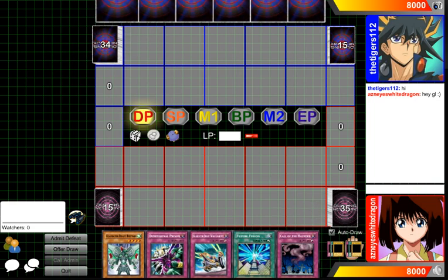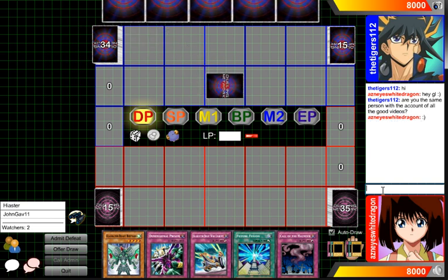Hey, what's up guys? So I had this idea in Gladiator Beast, which hopefully you will be able to see in this duel. We're gonna be trying out this deck, and basically what it does is it uses Creature Swap plus Test Ape, and it's a really really good combo.